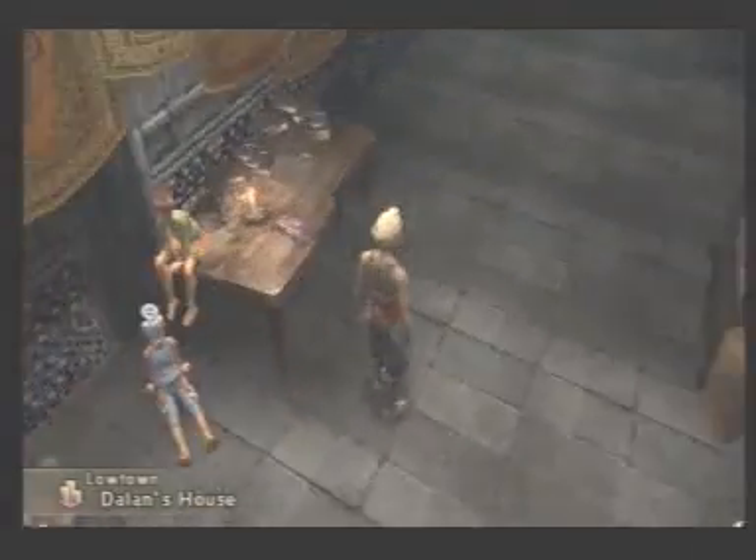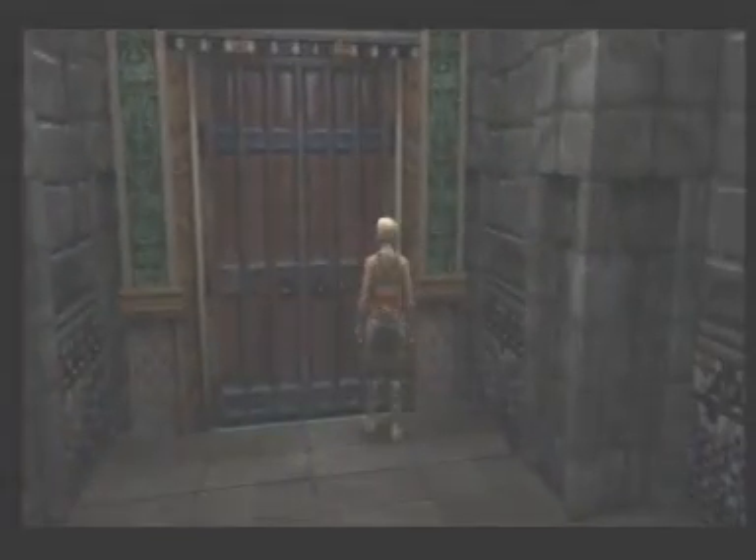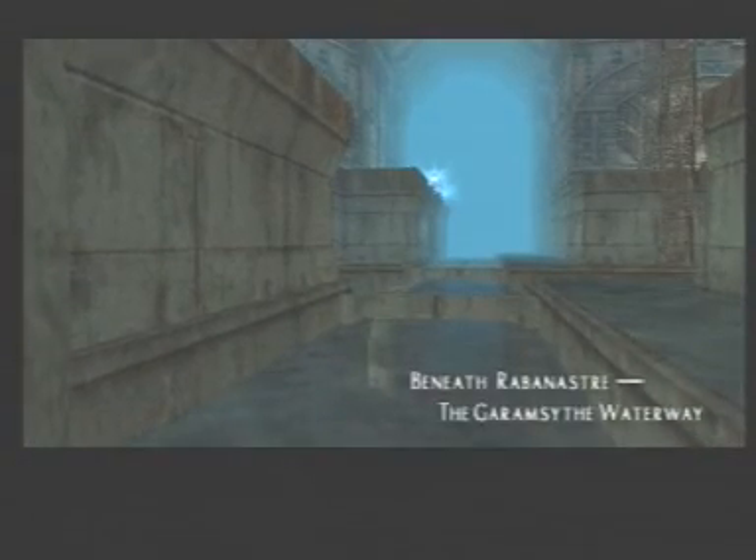Okay guys, very long cutscene there. So Penelo has now left us — she was actually meant to be guarding the store, tut tut tut is all I can say. So now we have our little magic gem so we can get into the palace. Oh hello, another cutscene.